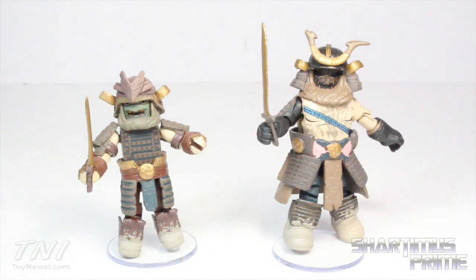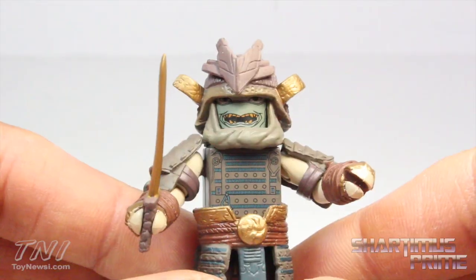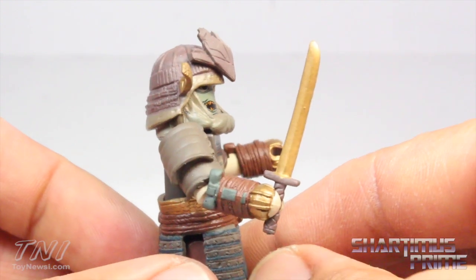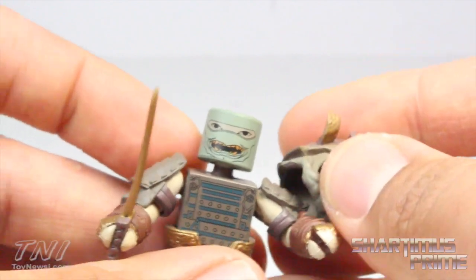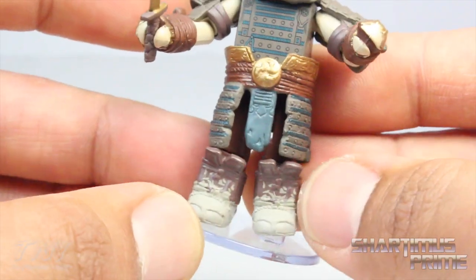Here are the last two figures: the Tomb Raider Storm Guard and the Tomb Raider Storm Guard Stalker — both look very cool. They're on an island of Yamatai and get possessed by the Sun Queen, which is why they have this samurai look, and I think they look great. They're supposed to be possessed by the Sun Queen — that's why they look like monsters. I love these gold paint applications and all the details and sculpting. You can take the helmet off to reveal a monster-like face. These could almost go well with my Battle Beasts.